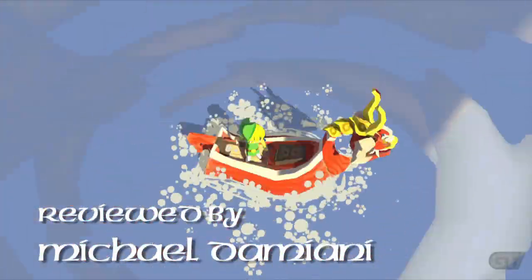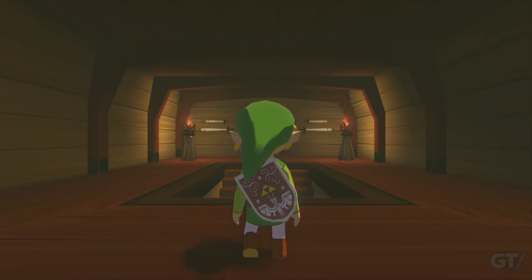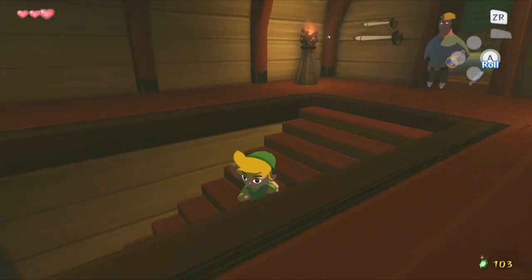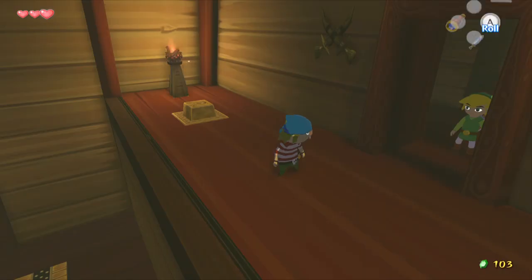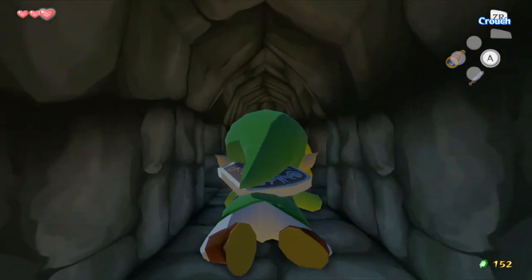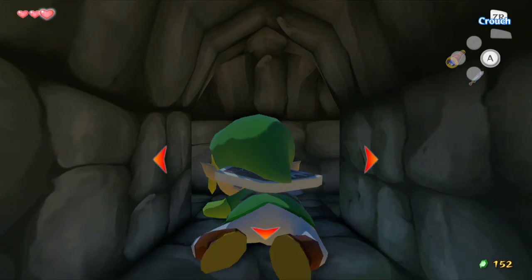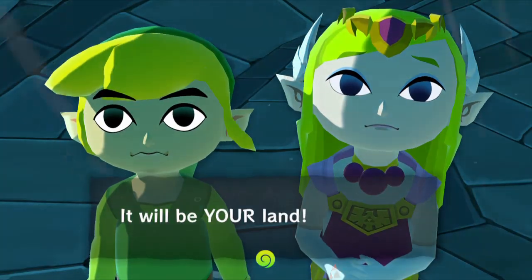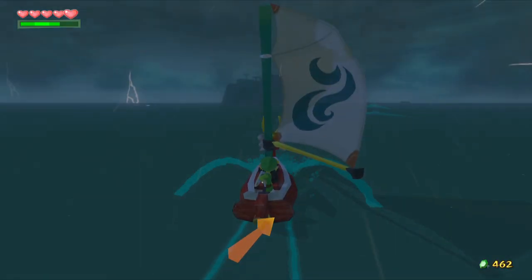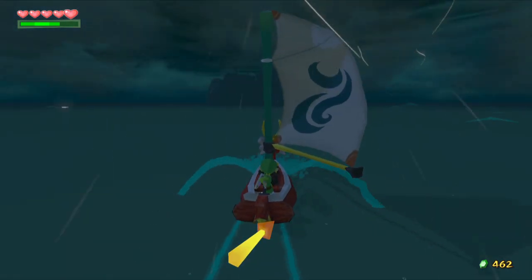Ten years ago, Nintendo released arguably the most controversial entry into the Zelda series, The Wind Waker. The unique cel-shading visual style dubbed Toon Rendering sparked an intense debate amongst fans and critics about the aesthetics of the game. In the end, The Wind Waker went on to be one of the worst-selling 3D Zelda games, despite its critical acclaim. Flash forward to the present, and Nintendo is blowing a second wind into Toon Link's sails with The Wind Waker HD, an enhanced version of the 2003 GameCube game.